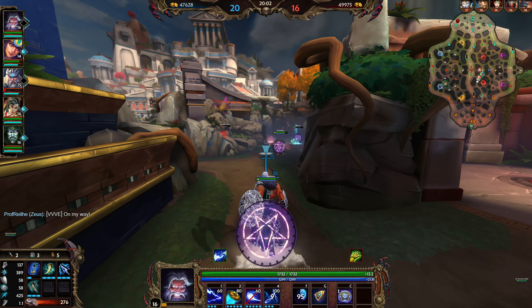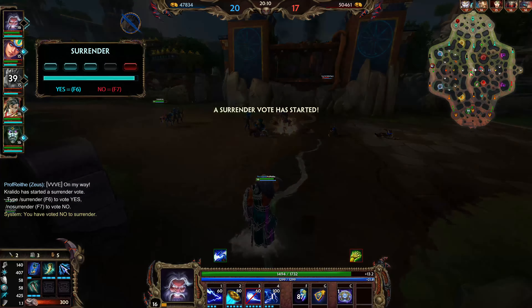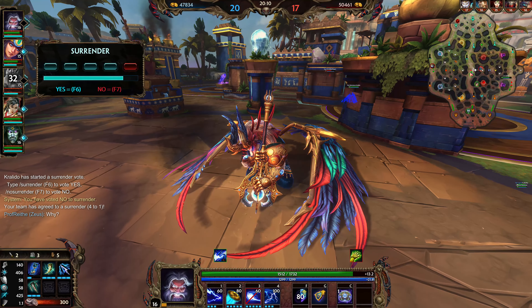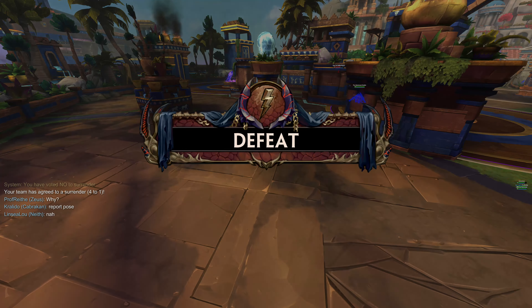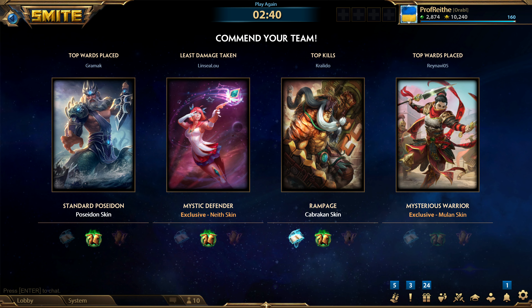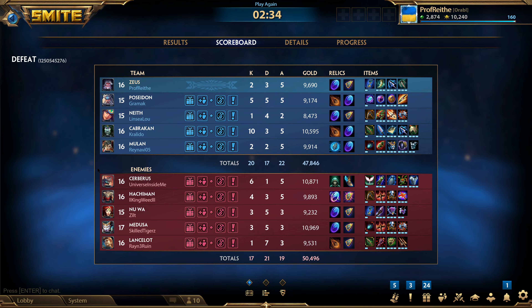Interesting build by Poseidon — he's going with the movement speed build, which is effective in the early game and can be very effective in the late game if you're far enough ahead. He's decently ahead right now, but not as far ahead as Cerberus, who's been absolutely curb-stomping. That's also why I lost to Cerberus — he's very ahead. I'm pretty sure it's more like the supports are doing most of the ADC work, because Neath is not doing particularly well and that's probably because Poseidon's been carrying that lane. We do not need to surrender this — what? We surrendered this? We did not need to surrender this.